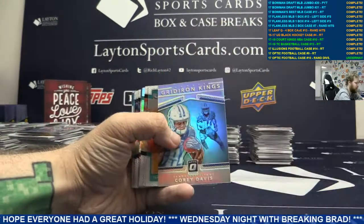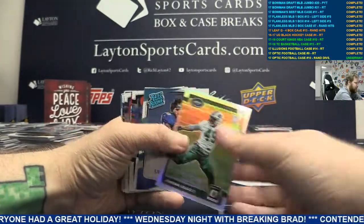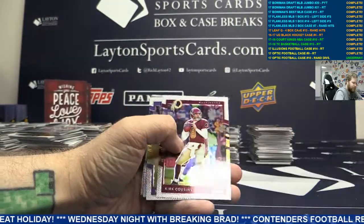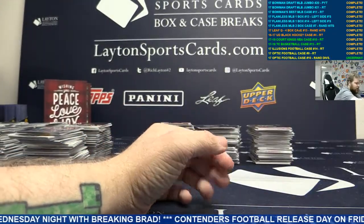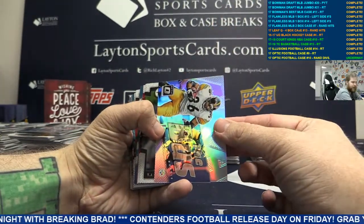We've got Gridiron Kings Silver Corey Davis. Silver Jordan Leggett. Red Gridiron Kings Andrew Luck. Silver - J.H.I.E. Dolphins. Base. We've got Silver Jerome Bettis.